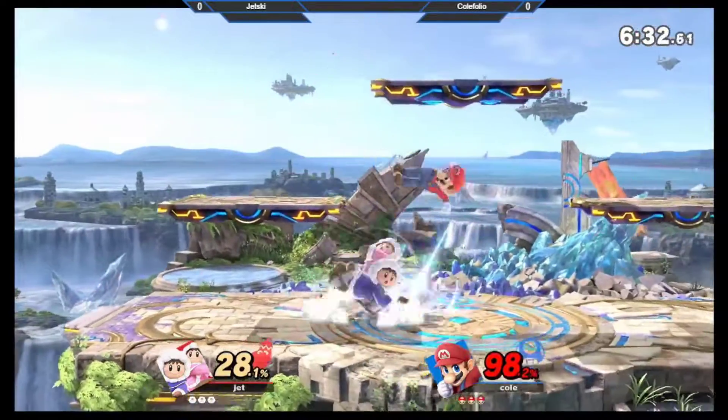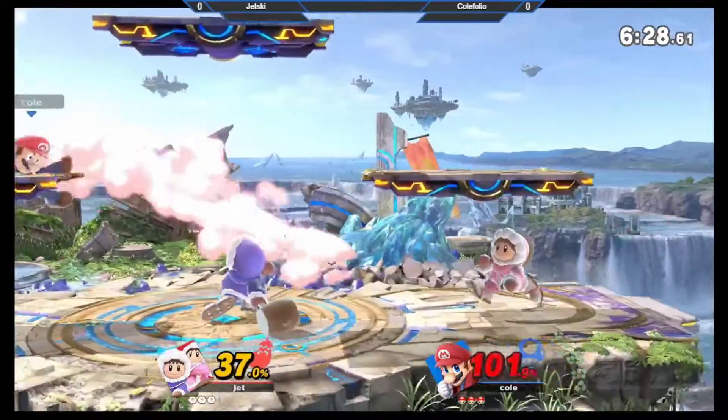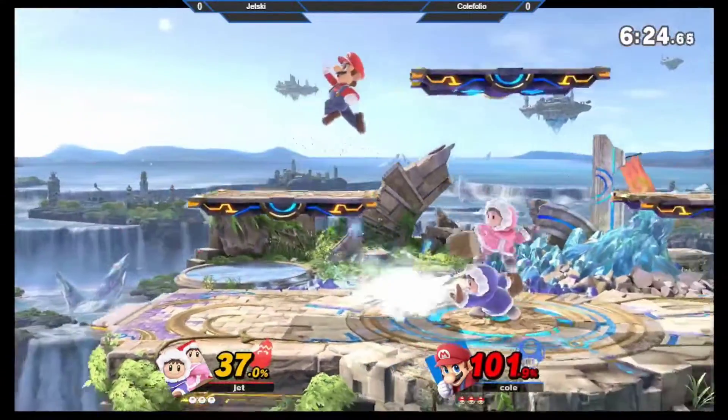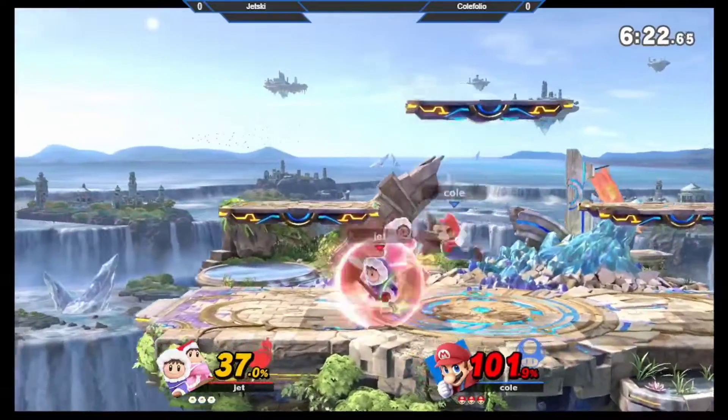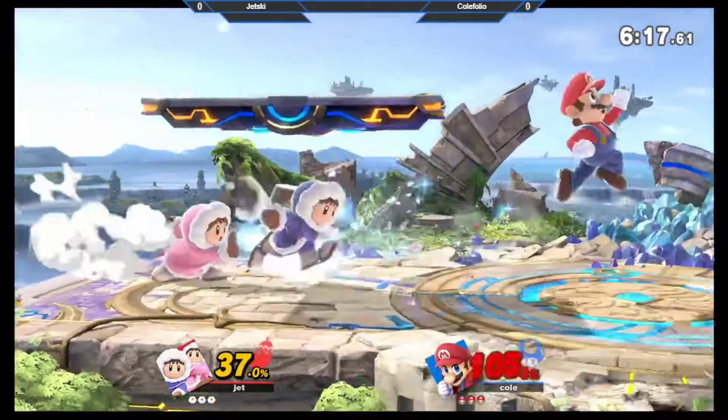I think you have to play this matchup similarly to how Luigi would play it — hit your safest options. Up-B and down air are going to be your primary options to be hitting both climbers, because Luigi would be using cyclone and dash attack. Multi-hits for another Mario brother would work the same way.